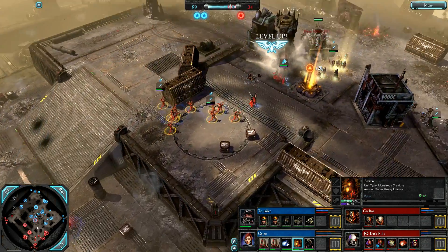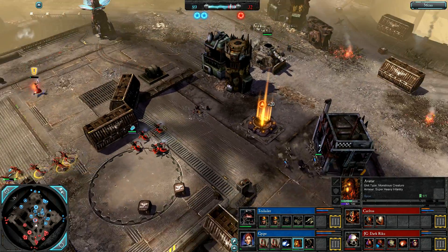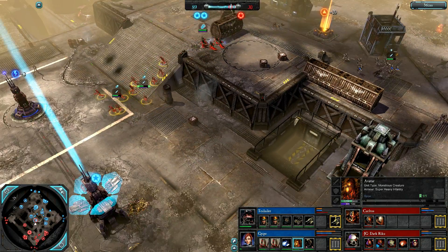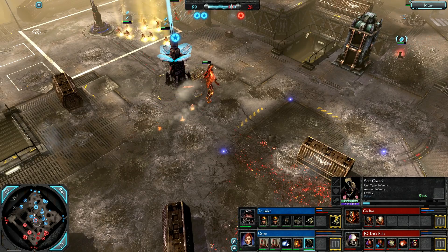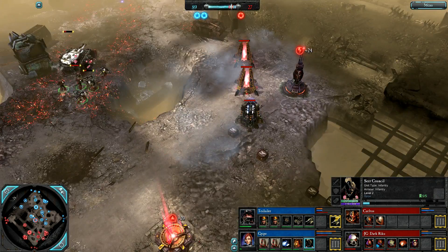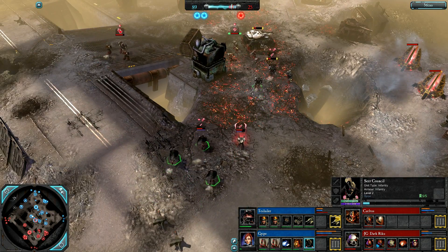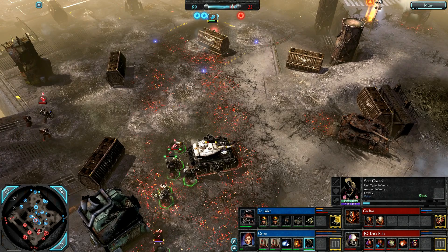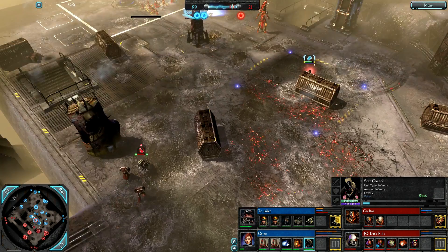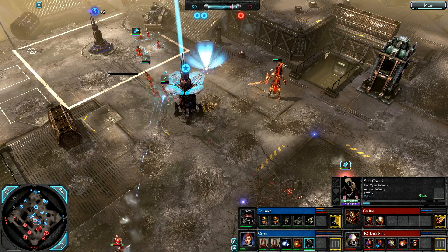Keltos dead on the central VP — trying to cap it no doubt. And some more stuff just exploded. Seer Council already level 2. Huge map control now for Blue and surely this is Blue's game. Another Leman Russ for Twilali. Keltos now going for a Bloodcrusher. More energy shields going up.